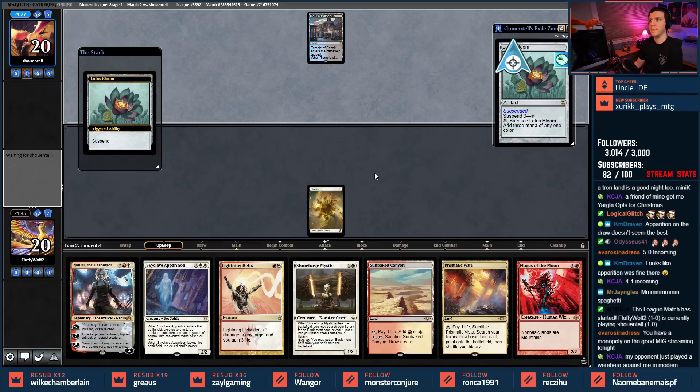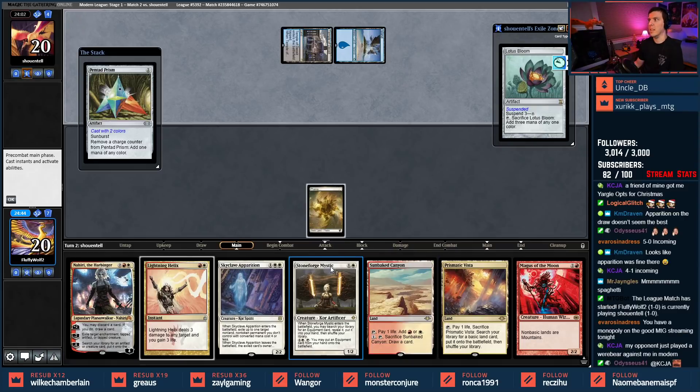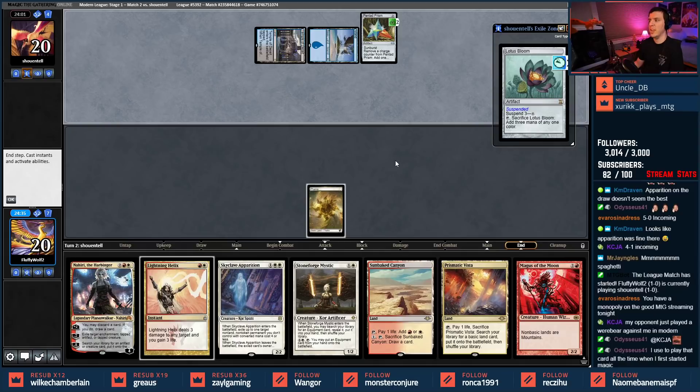Lotus Bloom — opponent just played a Werebear against us in Modern, whoa. All right, so we have this Lotus Bloom, we have a Temple of Deceit — my opponent is on the whole Ad Nauseum Thassa's Oracle combo. This will probably be Pentad Prism. I don't have much to interact here immediately. Predictions started in chat — who's starting predictions? This is distracting me.